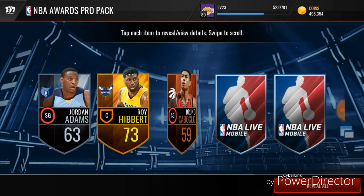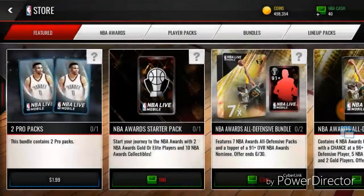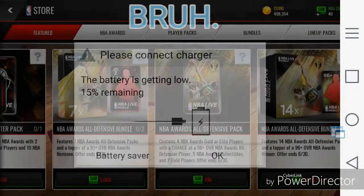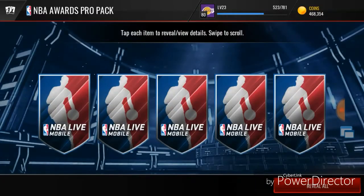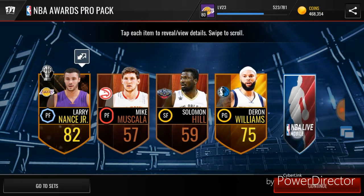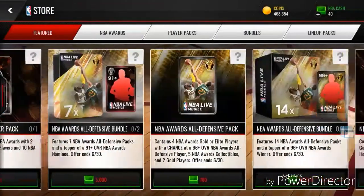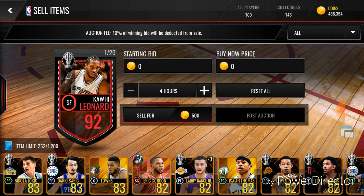82 Lou Williams in this one. We're gonna open up one more after this. Alright, last one — let's see if we can get one more elite. We didn't get one, but I don't really care about that last pack — we pulled a 92 Kawhi Leonard!